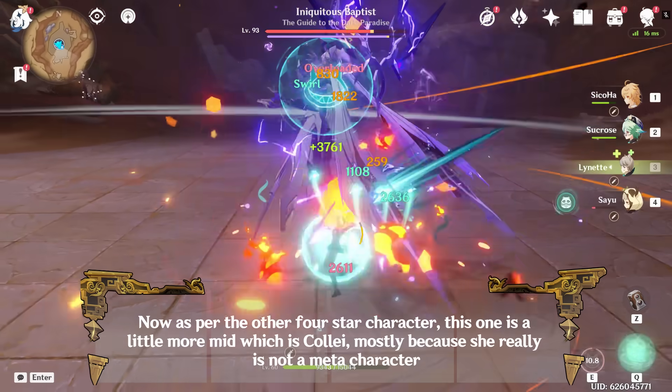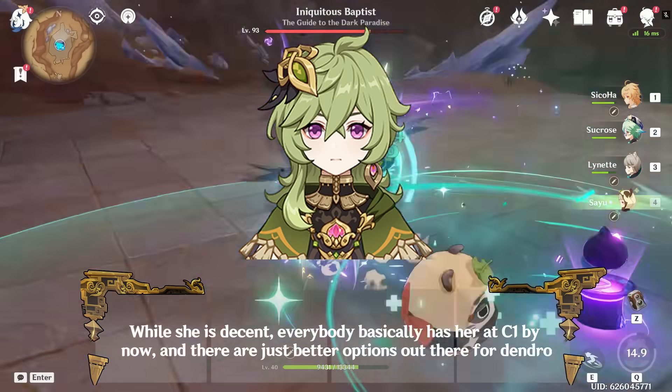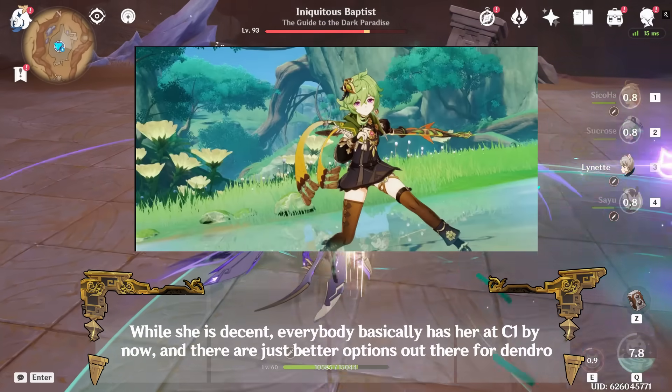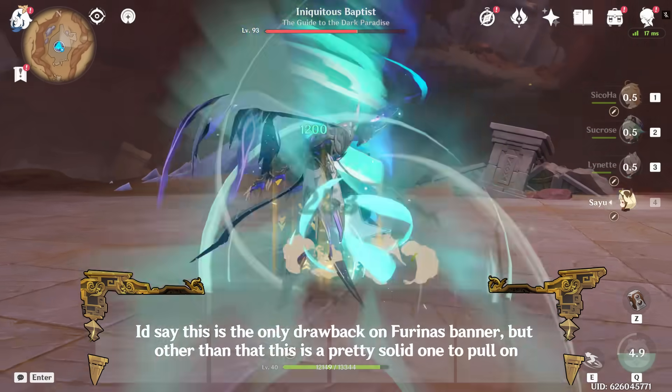Now as for the other 4-star character, this one is a little more mid, which is Collei, mostly because she really is not a meta character. While she is decent, everybody basically has her at C1 by now, and there are just better options out there for Dendro. I'd say this is the only drawback on Furina's banner, but other than that this is a pretty solid one to pull on.